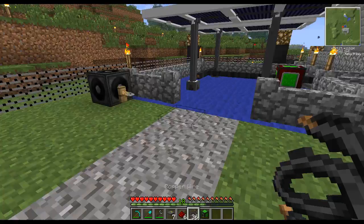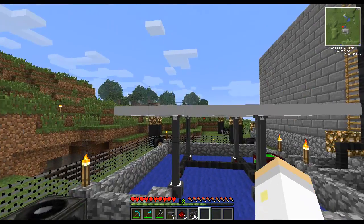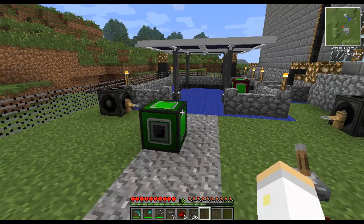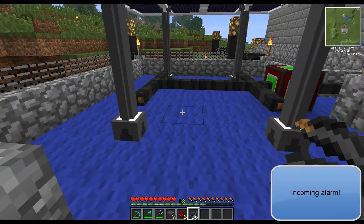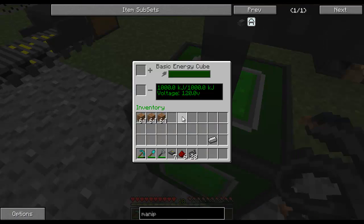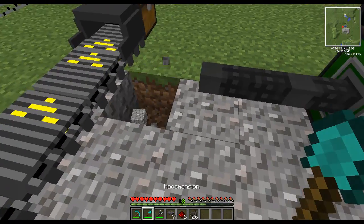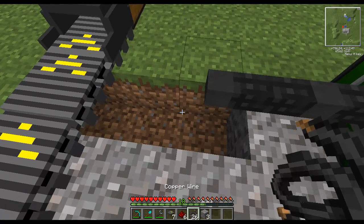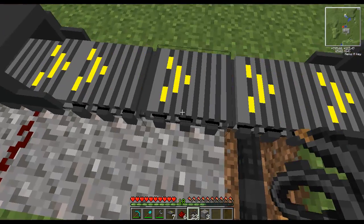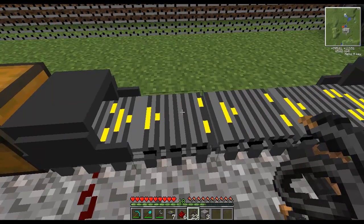Now we need to power this up. I suggest you get your own energy cube for this conveyor belt because it's constantly sucking out electricity — not a lot though. One advanced solar generator can completely power a conveyor belt of this size. The wire needs to go down below because it needs to be powered from underneath the conveyor belt. Similar to redstone tracks, it will power many of them next to each other — I think up to 20. Now these are working, and you can tell because they make a variety of different Minecraft noises if you listen carefully.